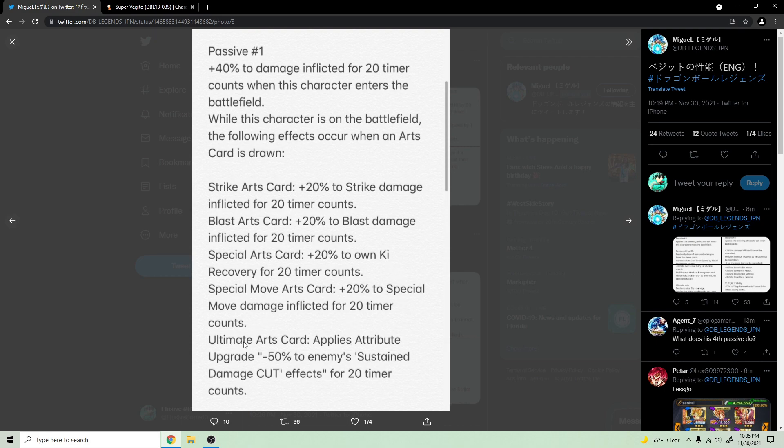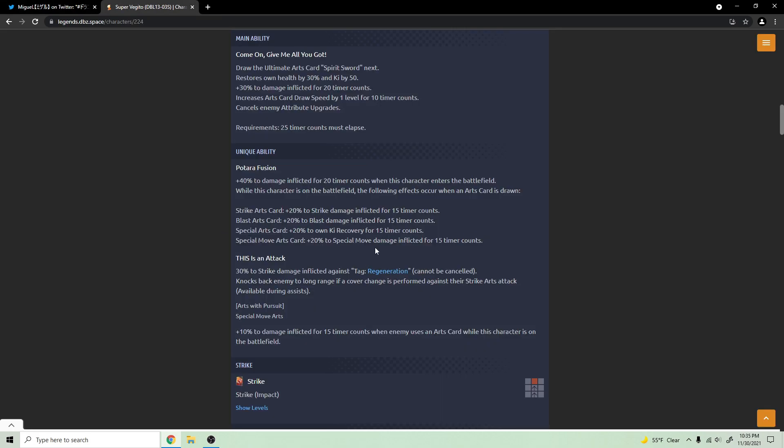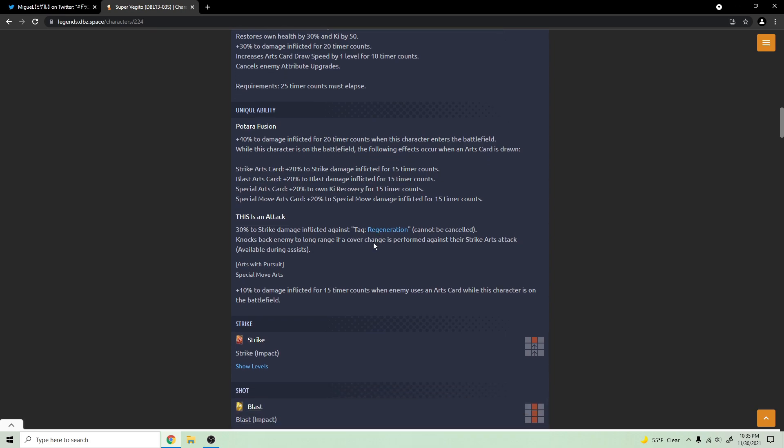Also new — when he draws his ultimate arts card, it applies an attribute upgrade of minus 50 percent to the enemy's sustained damage cut effects for 20 counts. So when he draws his ultimate he basically cuts through 50 percent of the enemy's sustained damage cut. That's the only really new thing they added, and the buffs just last an extra five counts longer.